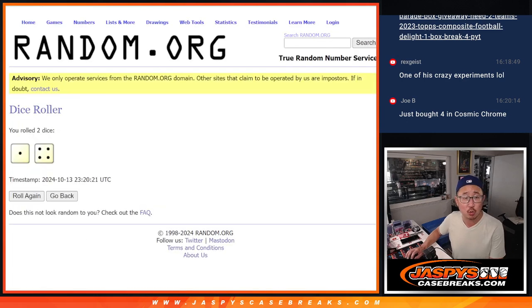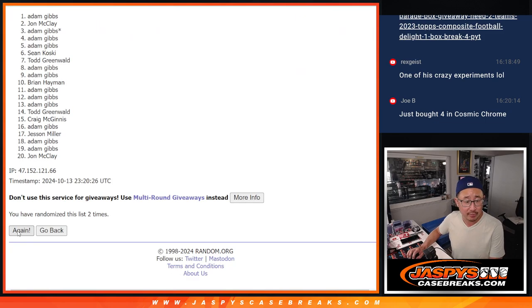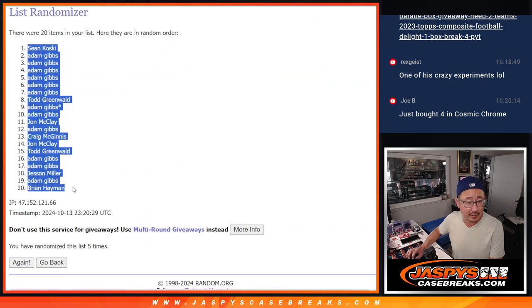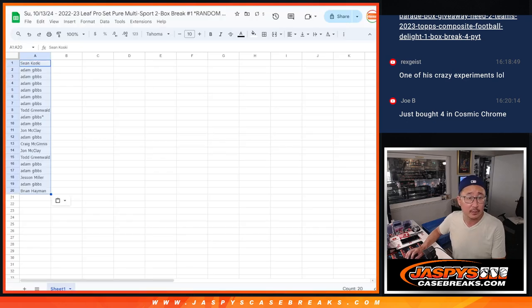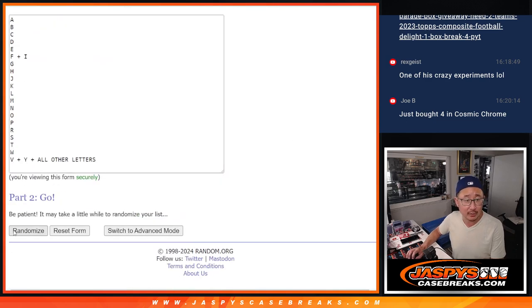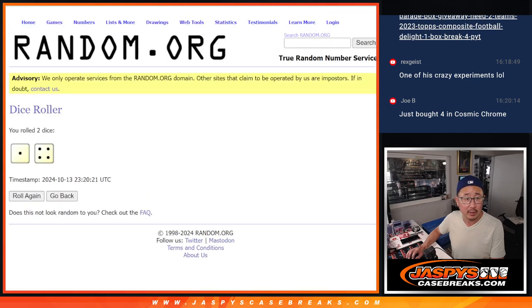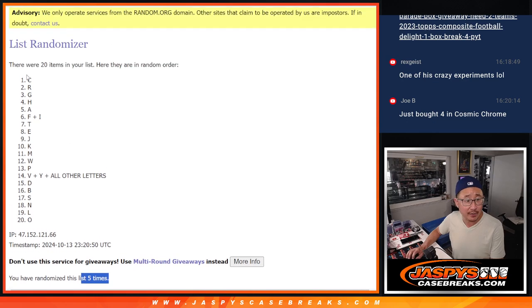Let's randomize names and letters — one and a four, five times each for names, and one and a four five times for the letters. We got five times right there.